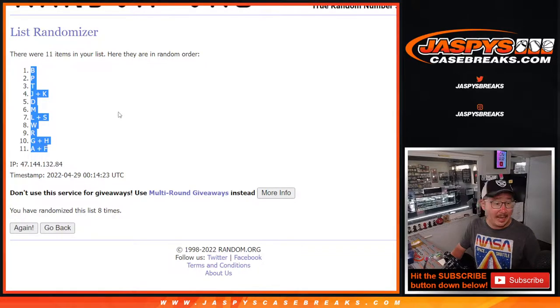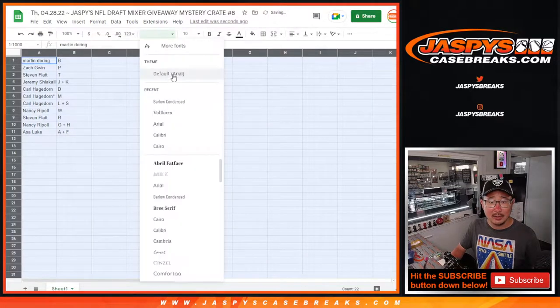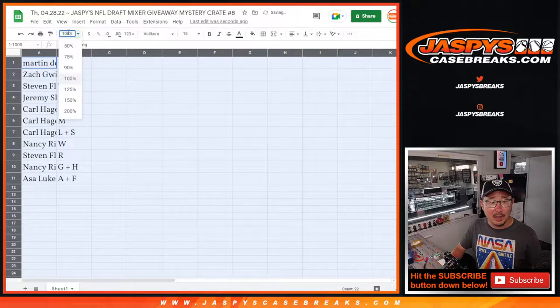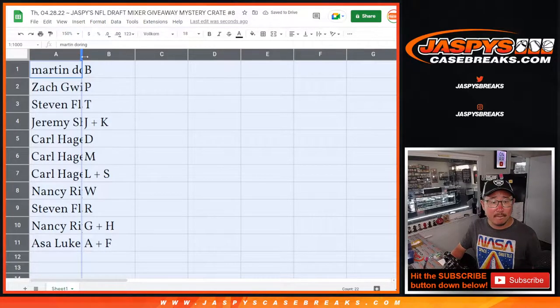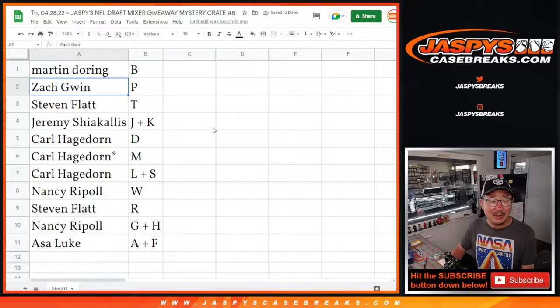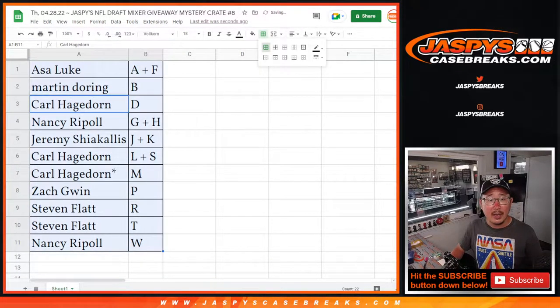We've got B down to A and F. We've got the draft on the background — Jaguars, number one overall pick on the clock. There's a nice little poll in the chat: do you say Jaguars or Jaguars? Martin with B, Zach with P, Stephen with T, Jeremy J plus K, Carl with D, M, L, S, Nancy with W, Stephen with R, Nancy with G, H, and Asa with A and F. Let's order these alphabetically and give people a chance to trade if they'd like.